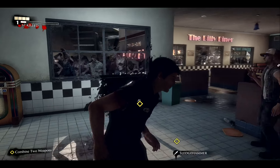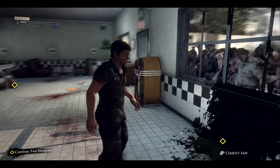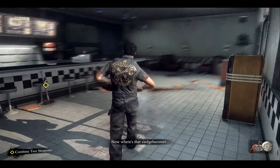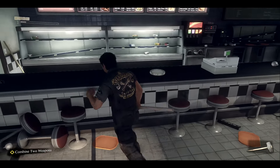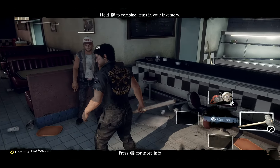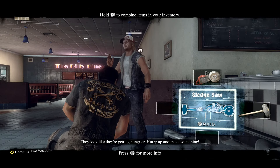Welcome back everyone to Dead Rising 3. We just got done with the intro and now we gotta start making some stuff together. Cement saw with a sledgehammer — hold the right button to combine items with your inventory. Press A to combo. A sledge saw. Hell yeah.